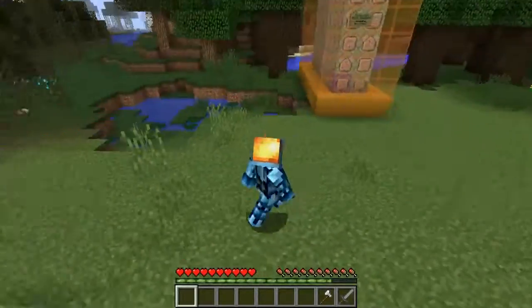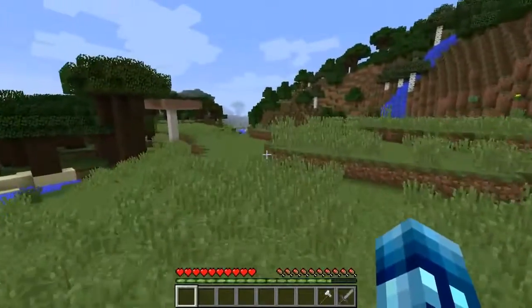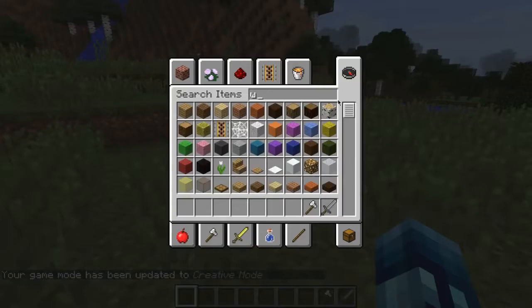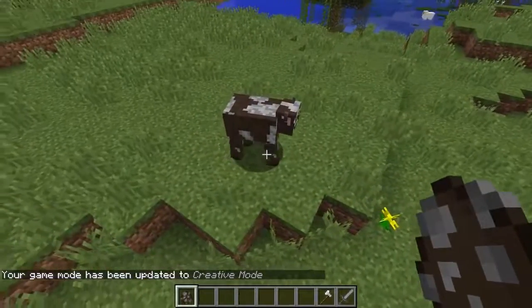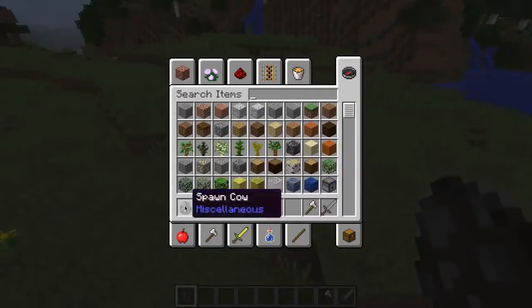It works with any entities, not just players. I'm going to go into game mode 1 and spawn a cow in, because that's easier. As you can see, he's walking around and he's stomping on all those grasses and they're disappearing. So this works with any entities, not only players.